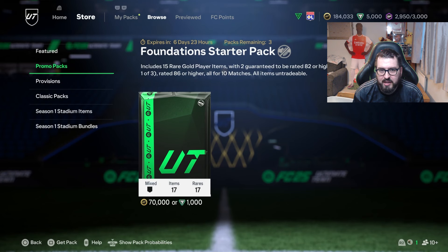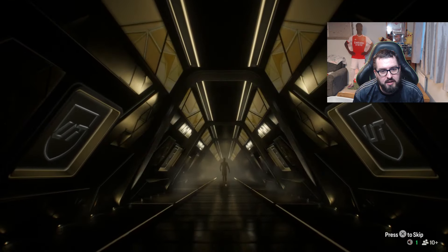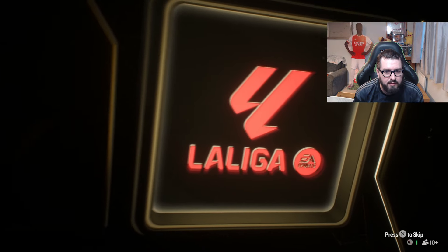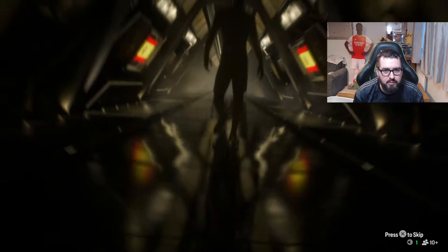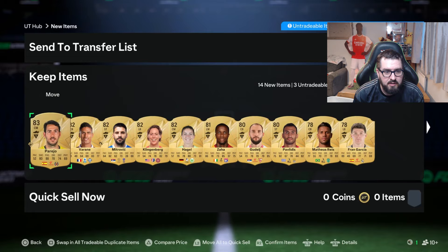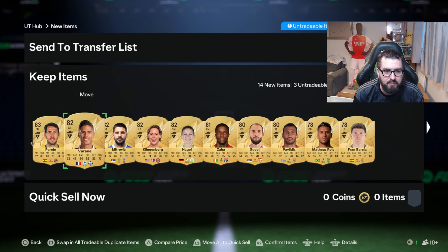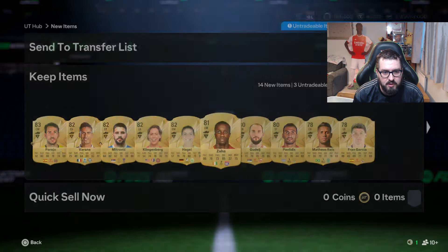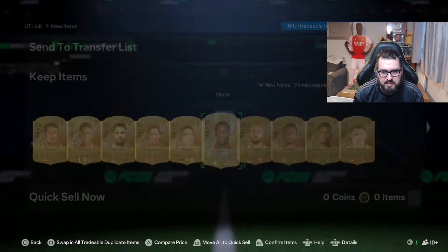Onto the 70k packs then - three of these as well. I would love to have a walkout on top of the Bernardo Silva and the Mead that I've packed. In the first one, that does not look like the right kind of flares for a walkout - it's a goalkeeper again, probably gonna be the same one. Yep, same goalkeeper that we've already packed. A little bit of Varan and Wilfried Zaha - now that he's in Ligue 1 could be quite an interesting one. He is discard value though.